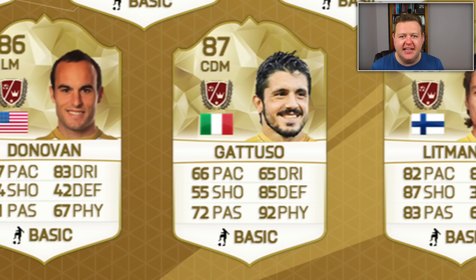Into the nitty gritty of the CDM, that is Gattuso. When you first look at his card, it looks kind of average — 87 rated overall. Stats like pace and shooting are not too great, but when you get to the physical and the defending of this guy, he looks incredible: 85 defending, 92 physical. That's exactly what I'm going to want to play with as a CDM in my legend squad on FIFA 16. I reckon he'll be an absolute rock.